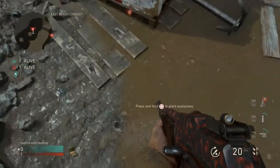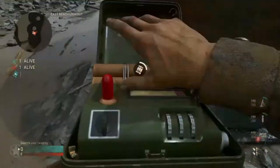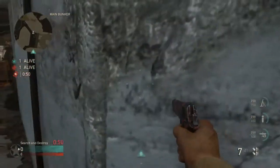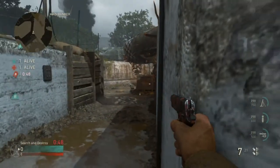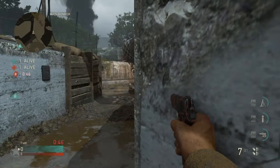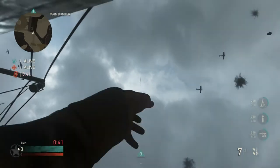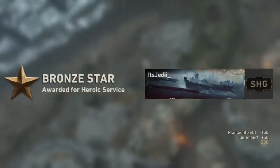For the first spot, you're gonna plant where I show you here, and then run over to this wall right here, push up against it and line up to where you can't see those boxes in the distance. Then aim straight up over the bomb site, and when you know the enemy's defusing, go ahead and throw your throwing knife for a really nice aerial kill cam.